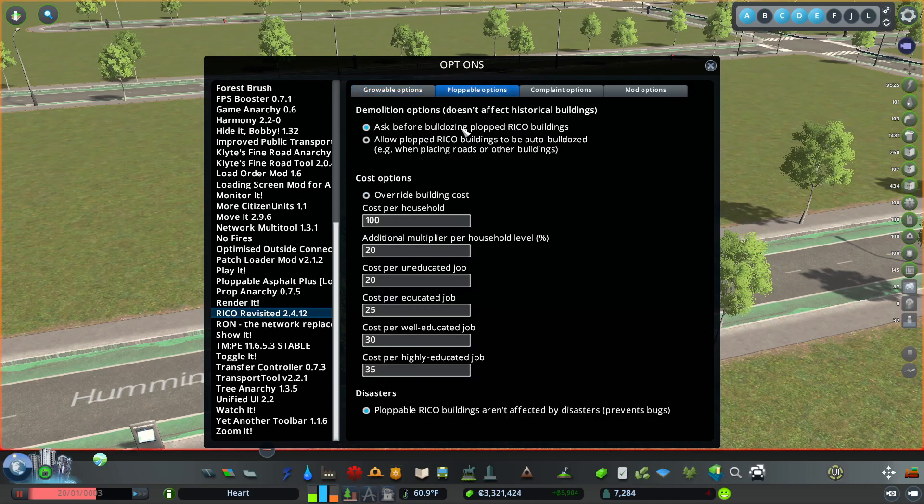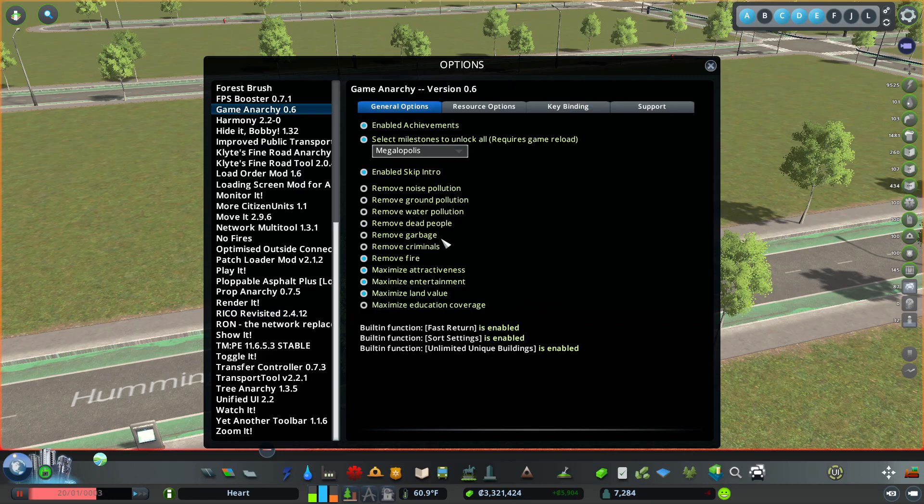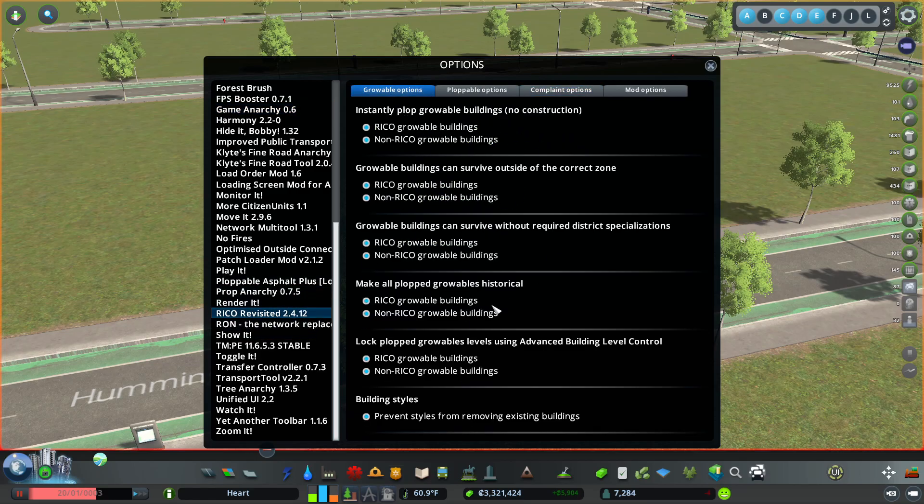Ploppable options: there's the word to prompt a bulldoze or not — I leave it there. And whether or not you're going to have low land value or too few service complaints. Now this just suppresses the image. If you want to actually change the game mechanic, that's going to be in Game Anarchy, where you can do things to help out there. But in Rico Revisited, the key is that you can plop the buildings where you want, even without zoning, and they'll stay there.